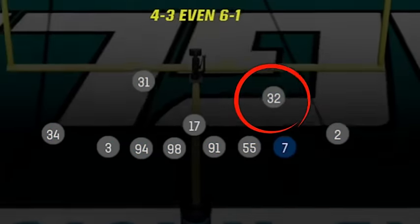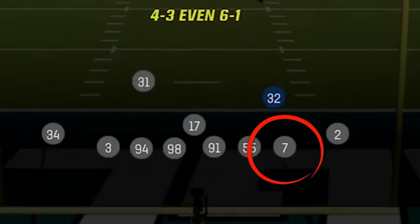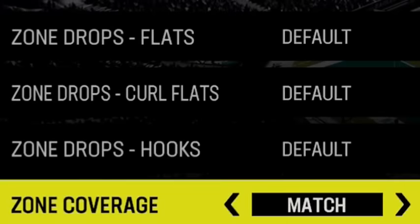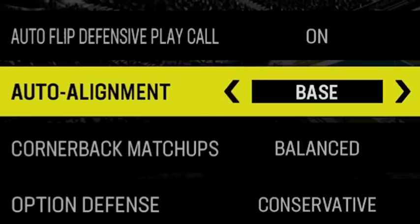The only adjustment I need to make to my personnel is to put a cornerback at my safety spot for better coverage. Other than that, you just need to make sure you have speed at all your linebacker spots for faster blitzes. For my coaching adjustments, the most important thing is to set your zone coverage to match for cover 4, and I will also set my auto alignment to base to hide my coverages.